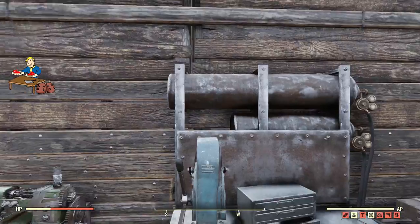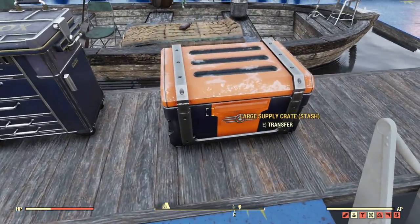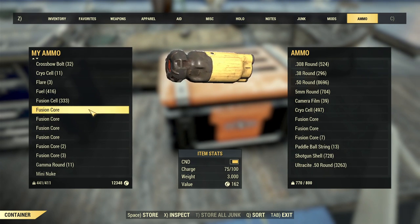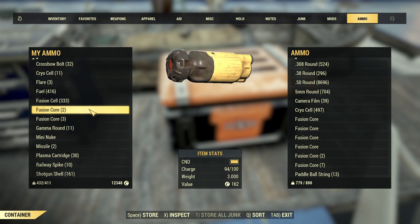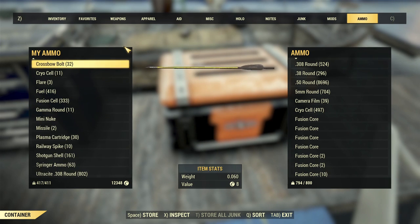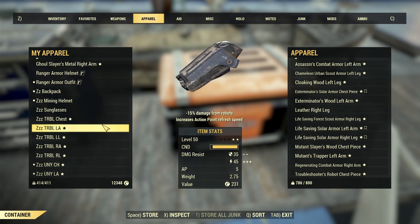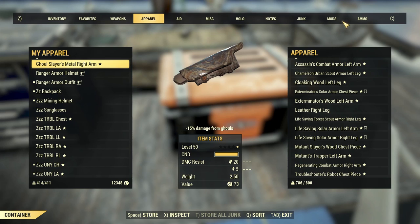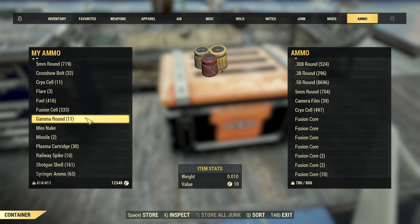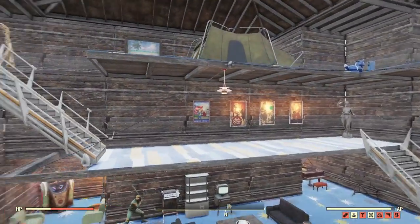Then let's see the gatling laser. First I will make sure that I do not have any fusion cores on me. All my fusion cores will go to the stash box. I am storing all my fusion cores — my power armor is going to storage. I do not have a power armor and at this moment I do not have on me any fusion cores. You see fusion cells, fuel, no fusion cores. Now let's go back to the crafting.